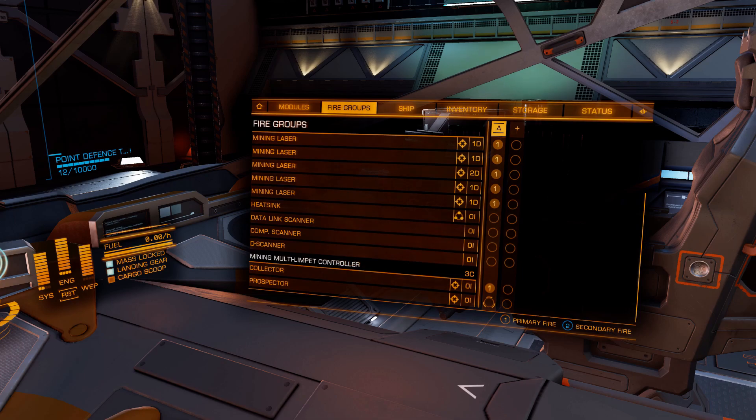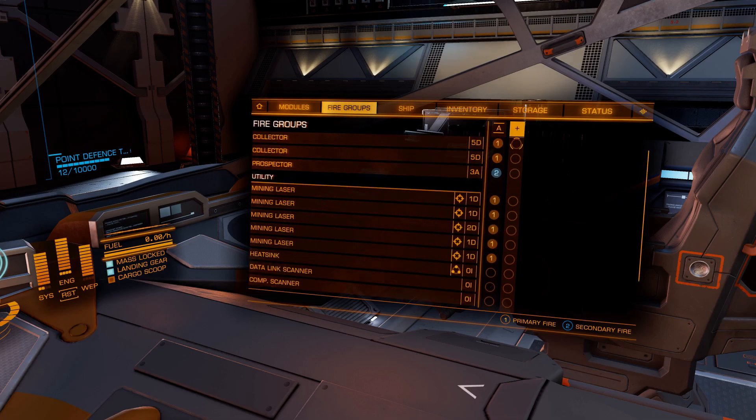When you come down to the multi-limpet controller at the bottom, don't use the prospectors on that one — use the separate prospector limpet controller. The reason: the class of the limpet controller determines how much stuff you get from the rocks. C-class doesn't get as much as A-class. Use the class 3A prospector limpet controller — that's number two in the fire groups — which manages two prospectors. Use that one, not the multi-limpet one.